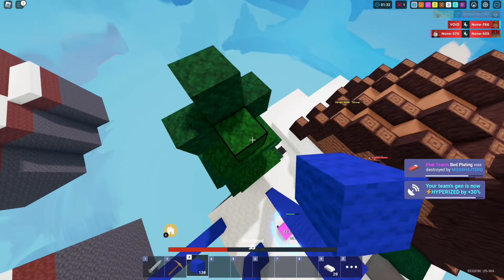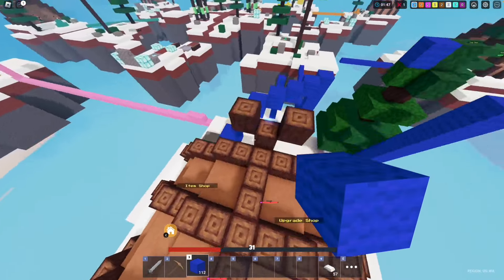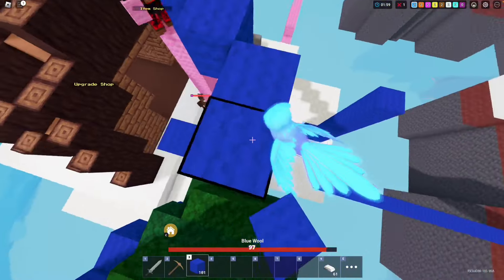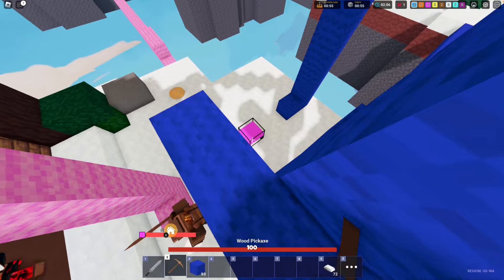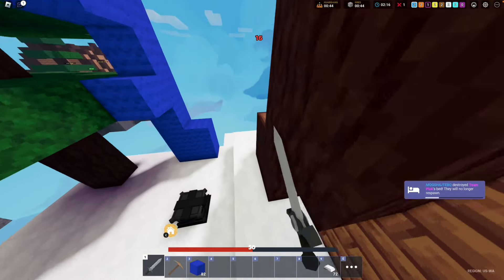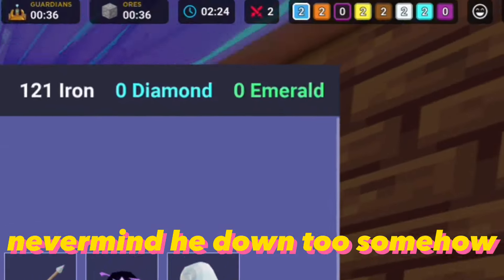Now we wait on the defense, or even better - Whisper spam, so bro doesn't go out again. Ayo, his wood sword is a little too insane. Man did 80 damage with 2 hits. Let's get their bed. About time. Now for the players - that's one down. Where'd the other one go? Never mind, he's down too somehow.